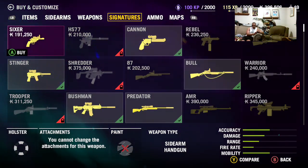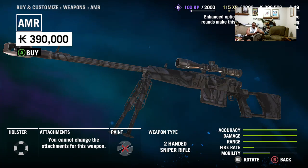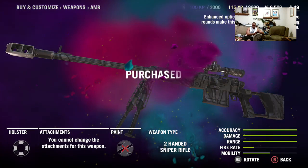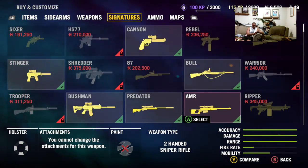We go over to Signature, then to AMR, and we're going to buy the AMR. It is fully customized because it's a Signature. But it can't be silenced — you can't silence this guy.